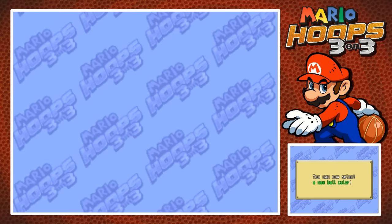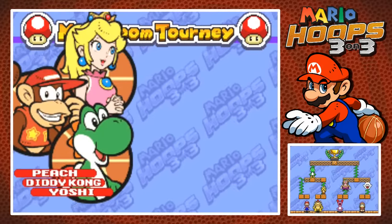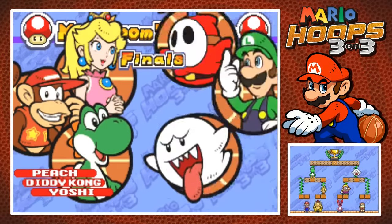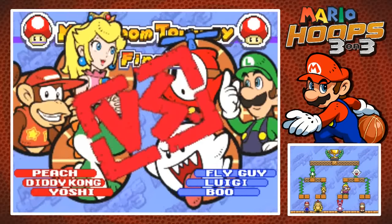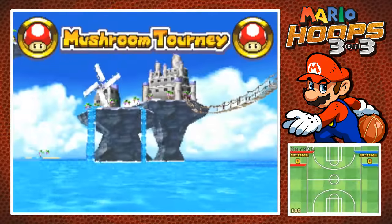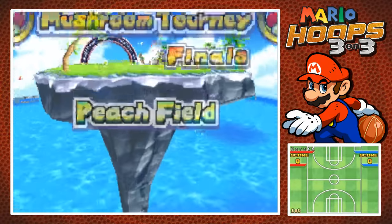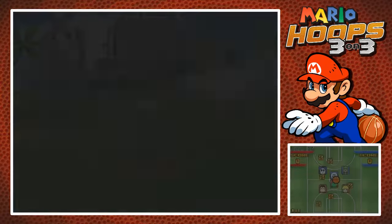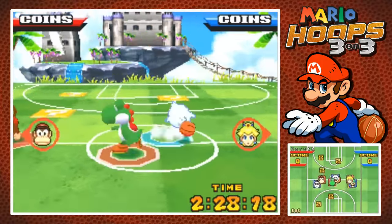We already got it — I thought it would unlock at the end of the tournament, but no. Our prize for that was a new ball color. Normally it says exactly what the color is, but whatever. There's a ton of different balls — I think somewhere around 40 different kinds of balls. It's fun. So now our only goal right now is to win, so this ought to be a bit more interesting now that we can slam dunk and use our specials.